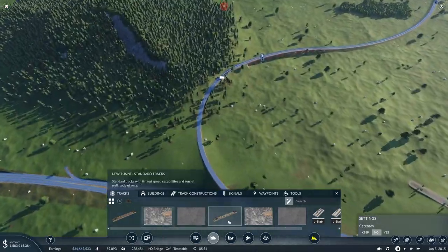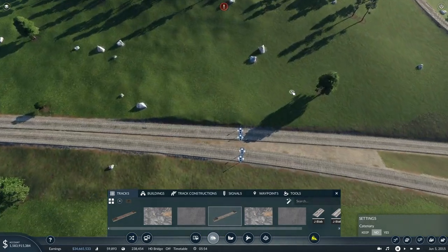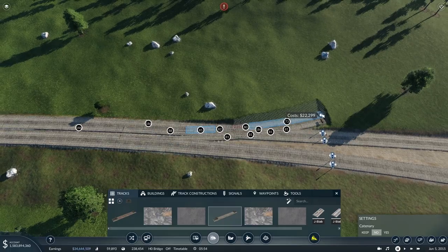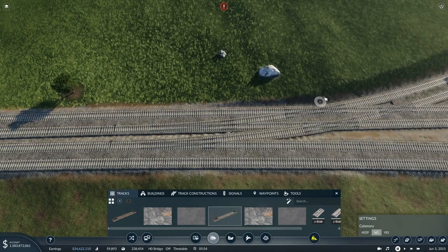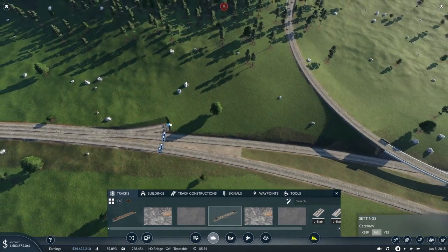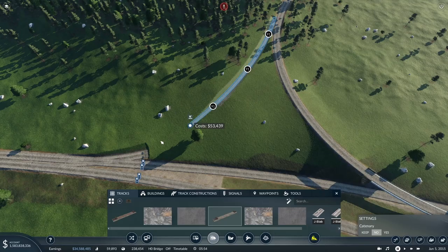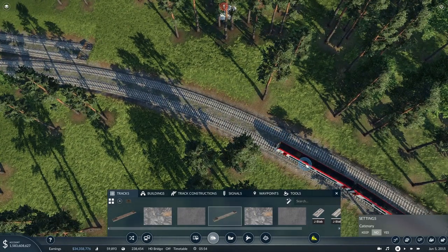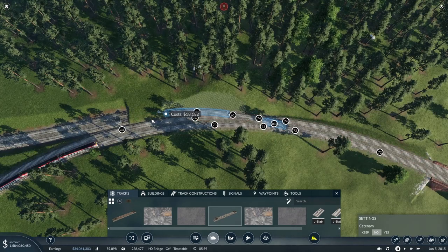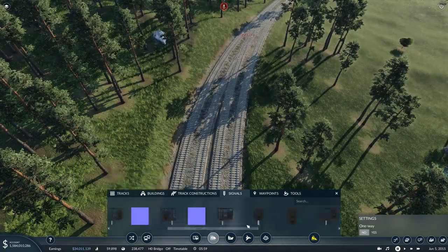We're getting close to Worksop now. First we need to think about a junction here. We need to get rid of that bit of track — we've got two ups and two downs, so we're going to need a switch across there and then another switch with a flat crossing, which is really inefficient. I don't think I want a double slip but it would make the junction more efficient. I'll swing this straight round alongside the 50mph track. Let's slew in a pair of switches — 45mph, a little bit better. I'll take that and chuck in a couple of signals.